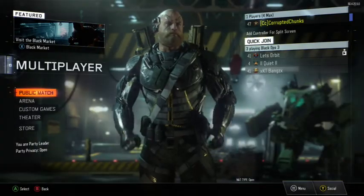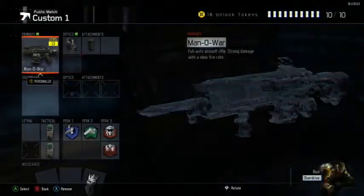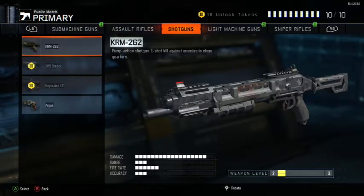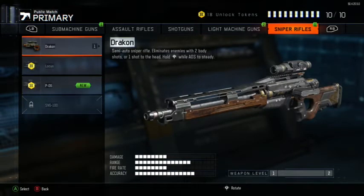Let's go right into multiplayer. I'm just gonna kind of go into the weapons — you guys can look at the weapons that are there at the moment. We got all of these: some machine guns, assault rifles, shotguns, light machine guns, and sniper rifles. Everybody knows all the weapons by now if you play the game a lot. I'll have the link in the description going to charlieintel.com showing you guys the leaked weapons.